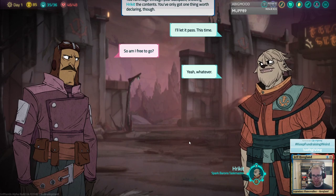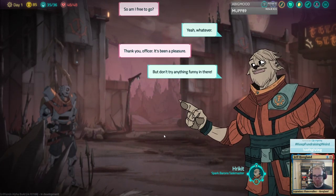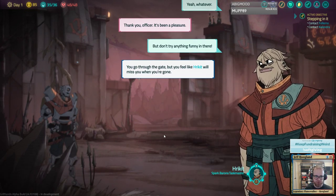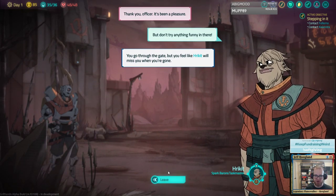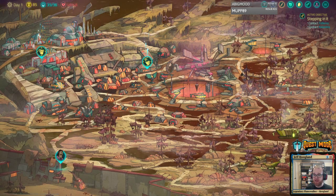'So, I'm free to go?' 'Yeah, whatever.' 'Thank you, officer. It's been a pleasure.' 'Don't try anything funny.' You go through the gate, but you feel like your kit will miss you when you're gone. Sweet — and it's a completely new land.